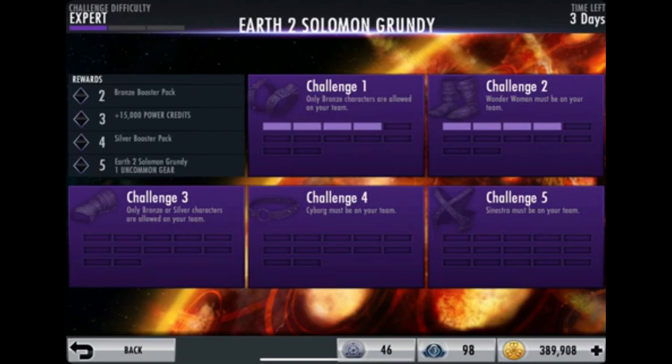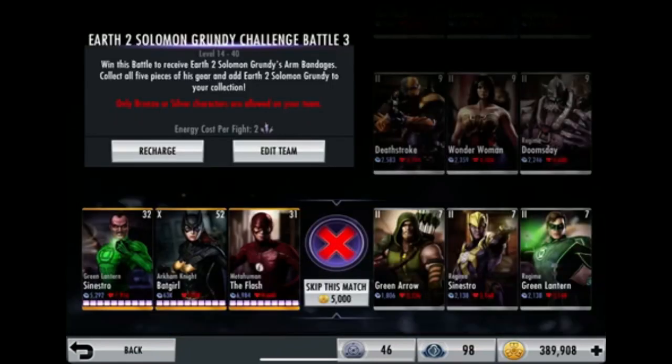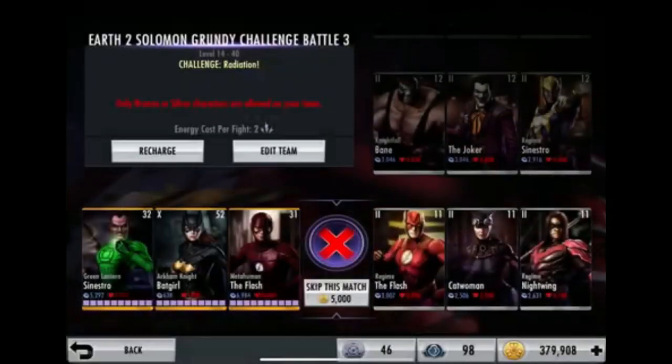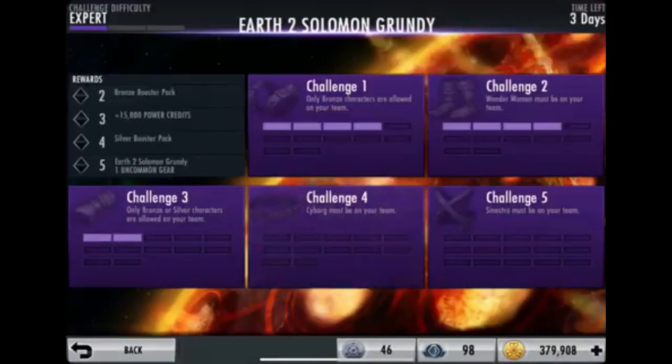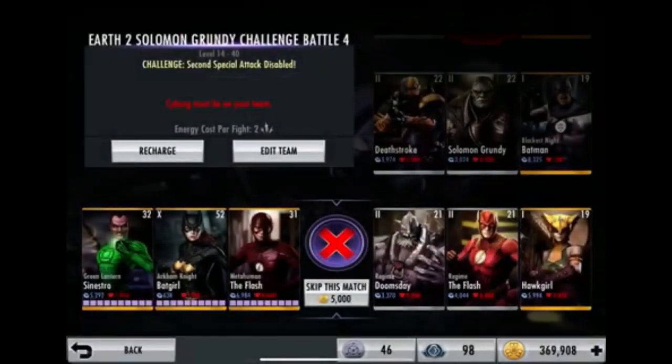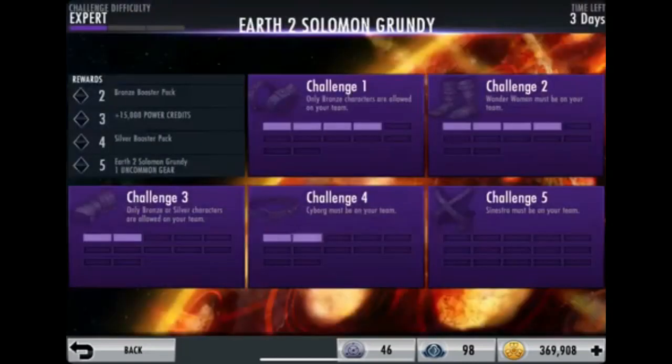Since I have a lot of money in this game, I always tend to spend 10,000 on the silver challenge and 10,000 on whatever challenge is right next to it. That way, when I need to do these challenges, I only need to use two teams for the entire run.